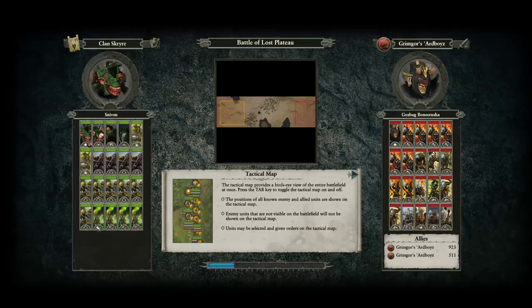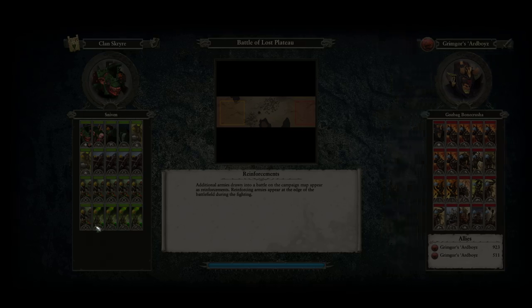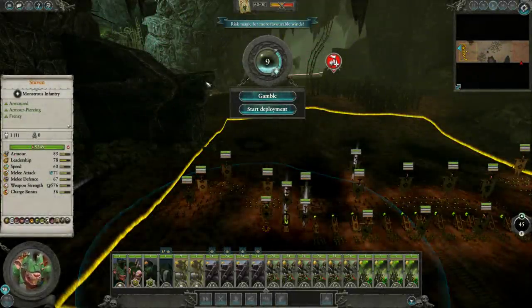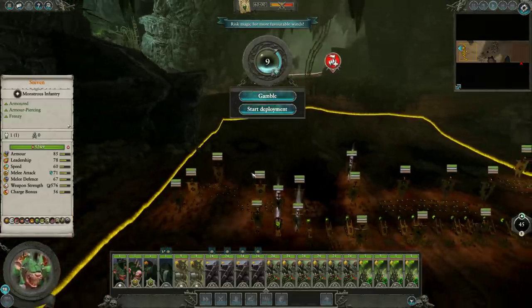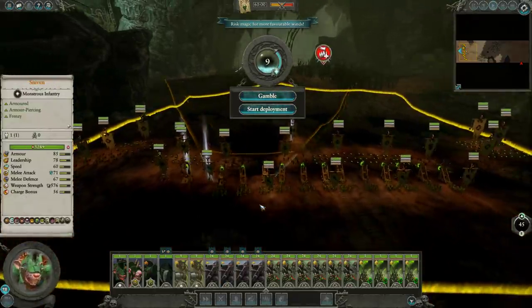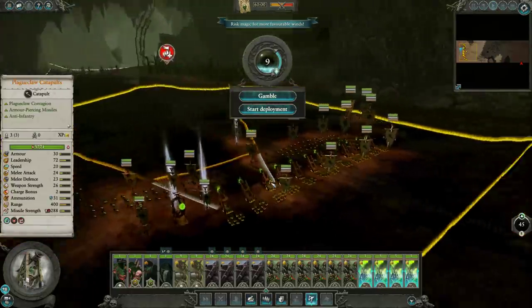The perfect army for me as Clan Scryer is: four plague priests — I know it seems like a lot, but that's your entire crowd control. Two warlock engineers mostly boosting the weapons team, one poison wind mortar, four jezzails, four rattling guns, four plague claw catapults. I've tried a bunch of different Skaven armies and I don't think I could fine-tune it any more than that. It's been able to beat more or less anything.